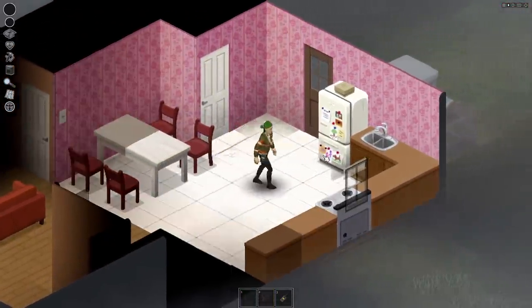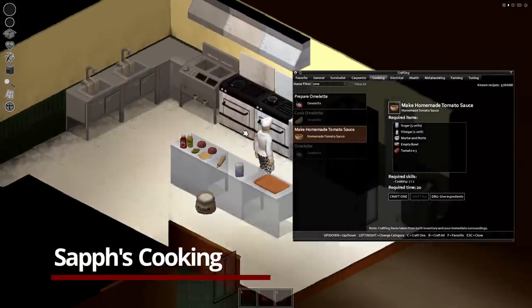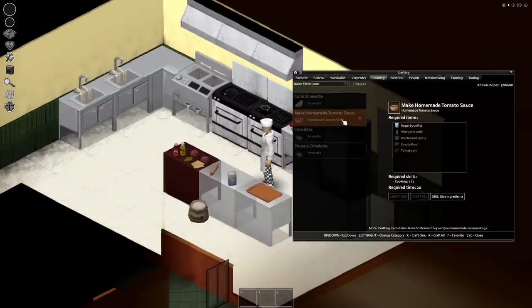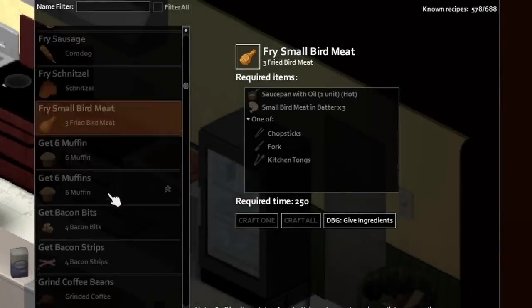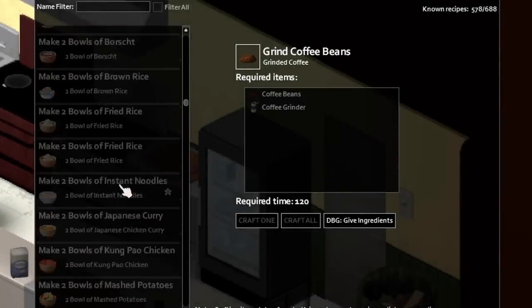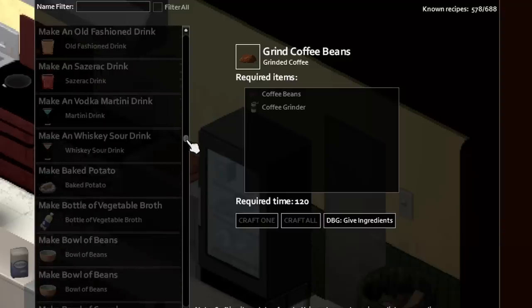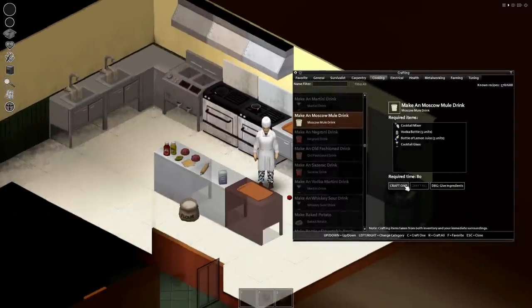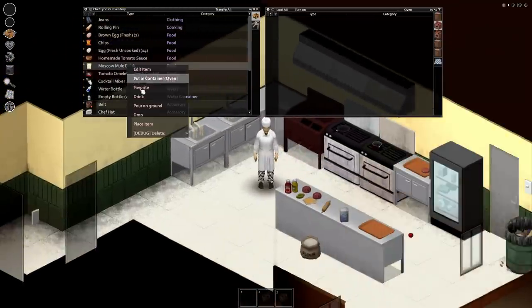Last on our list today, and by certainly no means least, is one for the burger flippers amongst us. Saf's Cooking mod, released on July 8th, offers a plethora of food, drink and even some new weapons to try. All in all, the mod adds 20 new drinks, a whopping 50 new food recipes, 20 new types of food spawns and 5 new weapons like the meat tenderizer and steel ladle. With this mod you can make everything from Japanese chicken curry to schnitzels and garlic bread. Strap up your apron and get to work because there's a lot to discover in this mod jam packed with culinary delights.